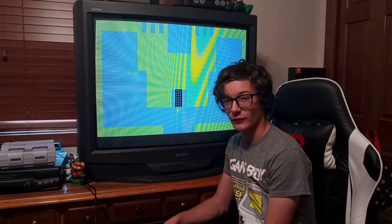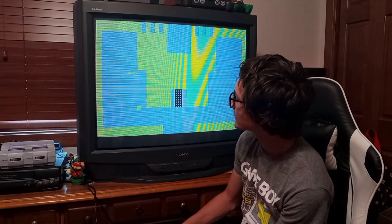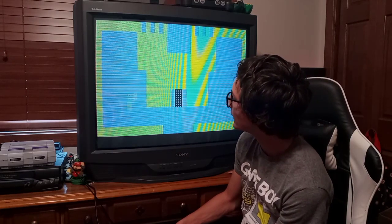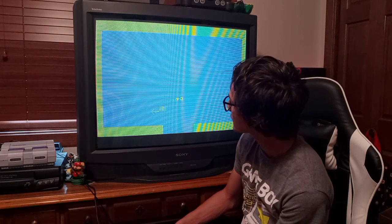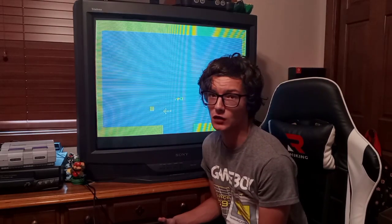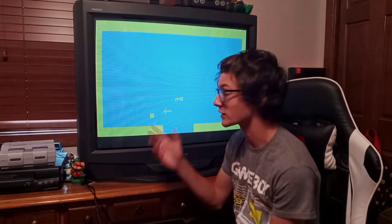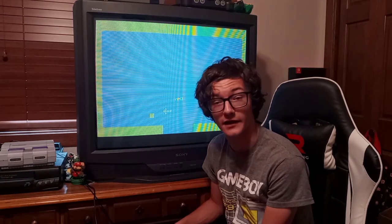This is the first screen when you see Adventure. You're this little dot, and you pick up the key, open the gate. Now you have the sword. This is the sword — I know it looks like an arrow, but trust me, it's a sword. Just like, trust me, you're a knight, and not an Atari 2600 tennis ball.